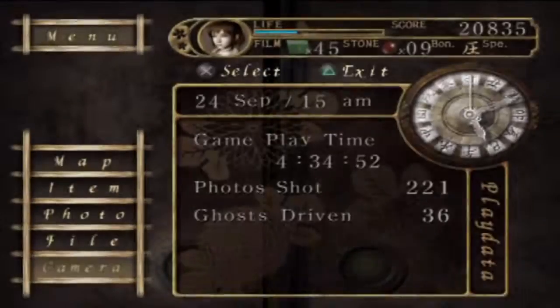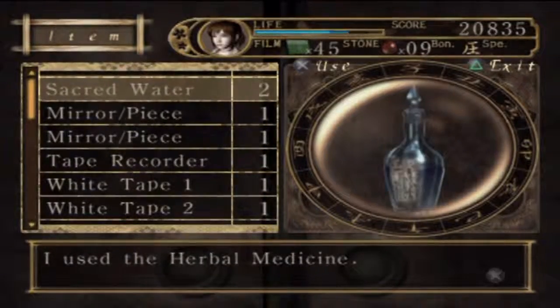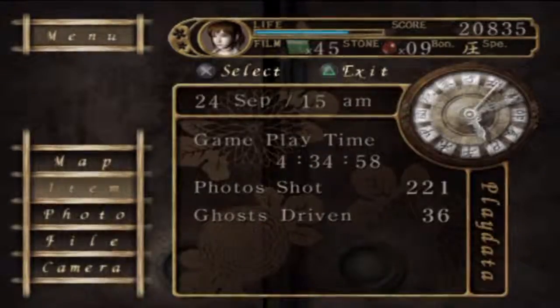We'll get one of those diaries at each of the four places, I think. I want to use our herb medicine. We still got two sacred waters, which is pretty good going. Hopefully we'll be okay, because these are like a mini-boss in each one, aren't they? They're not easy, and on this walkway it's going to be even harder than what we just did.